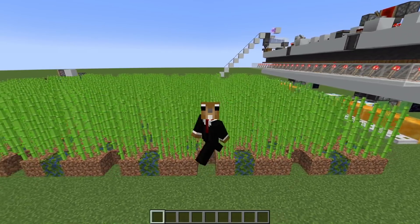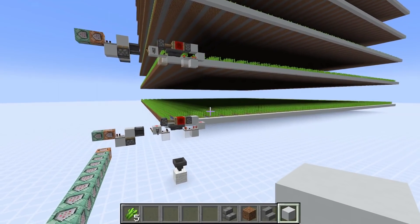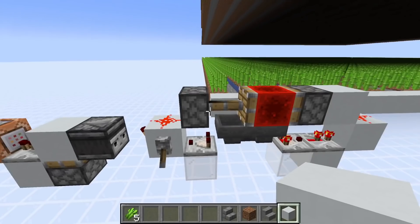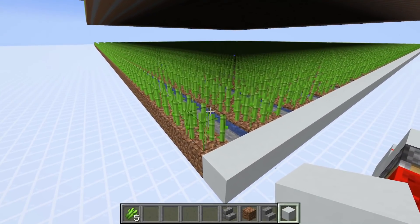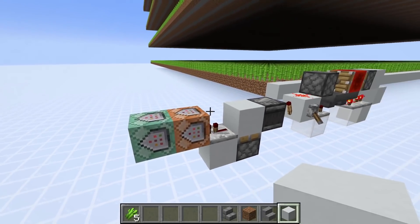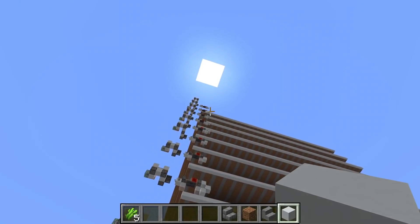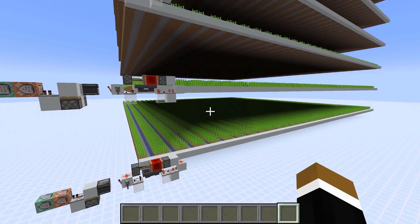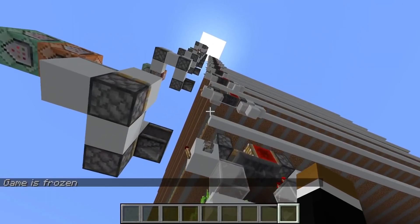To answer that, we're going to go to another creative world where we have a test setup. I prepared different harvesting areas for all the intervals. At the bottom we have a setup that harvests the sugarcane every five minutes — just a hopper clock that activates a command block which fills the blocks above the bottom sugarcane plant with air, and the amount of removed blocks is saved in a scoreboard. Above that is the ten-minute test, then 15, 20, and so on up to harvesting every 60 minutes. The testers are placed in the middle of the sugarcane field so they all get random ticked. We do a quick tick freeze for highest accuracy, turn on all the clocks, and start the test.